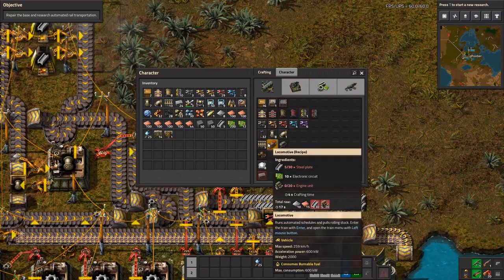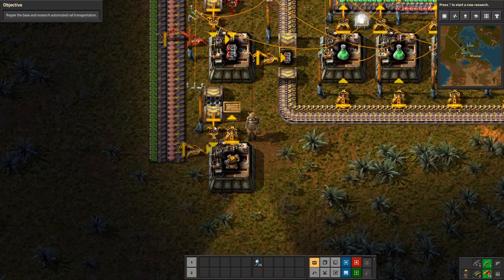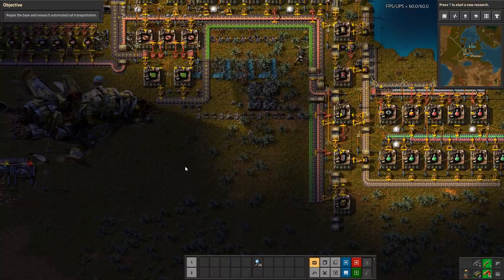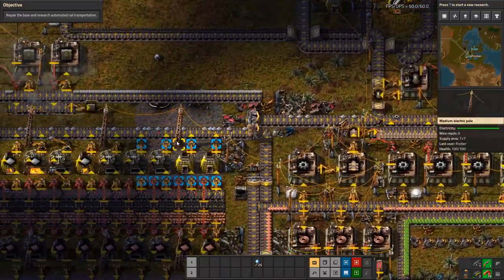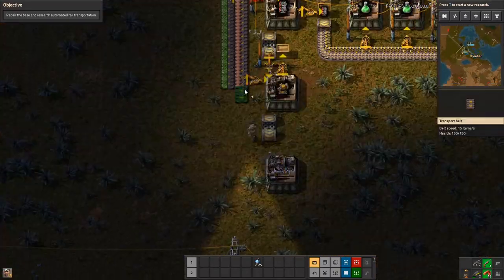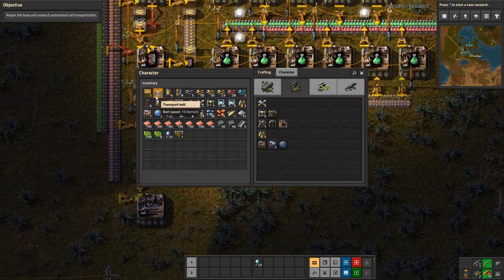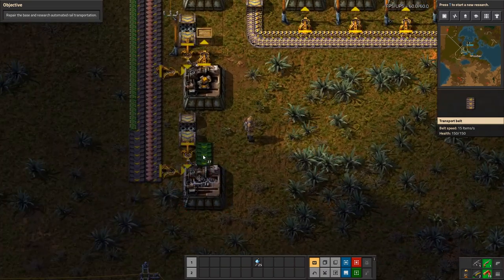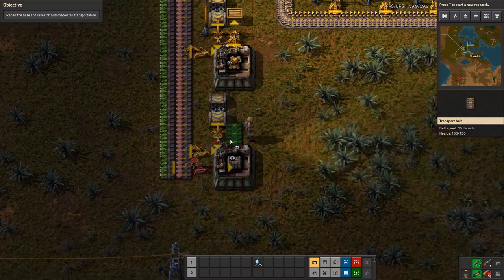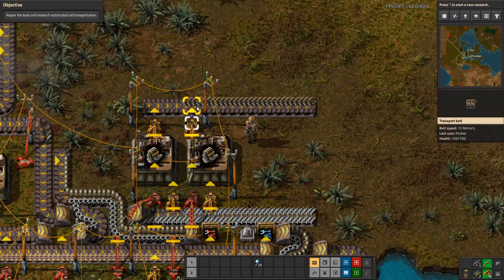A locomotive requires 20 engines, to be exact, so that will take some time. While we wait for the engines to finish getting automated, let's extend our tiny bus down a little bit further and finally automate the assemblers. I need to grab a little bit more iron so I can make another assembler for that. We'll steal from here — I look forward to the day we have a train to amp up the iron ore mining. Assembler down, inserter in, looks like we need more belts, but we have plenty of inserters. And this will automate regular assembler ones for us.